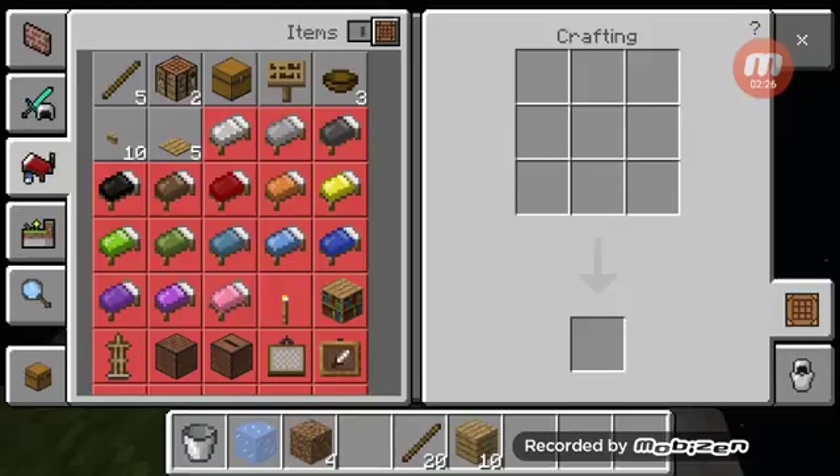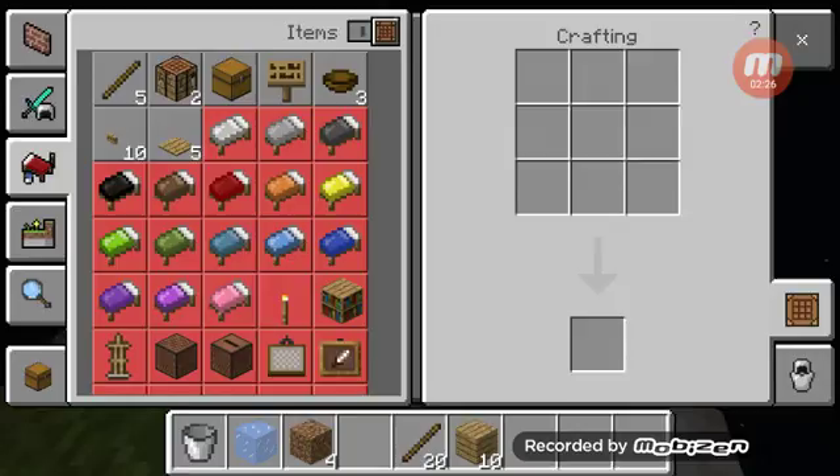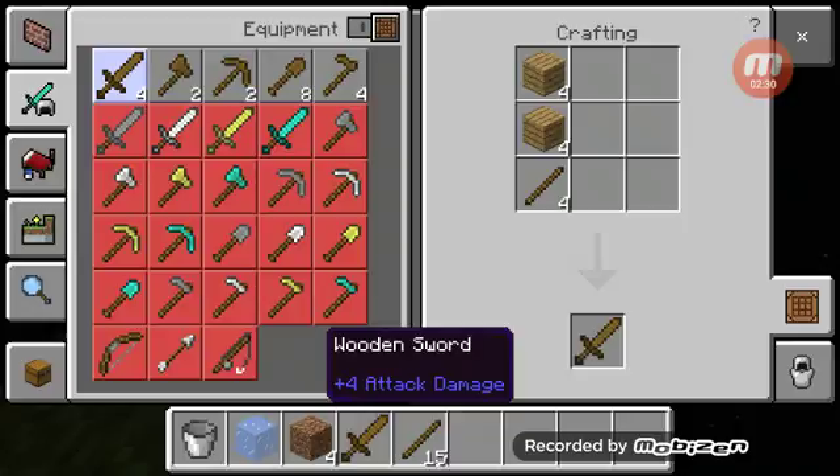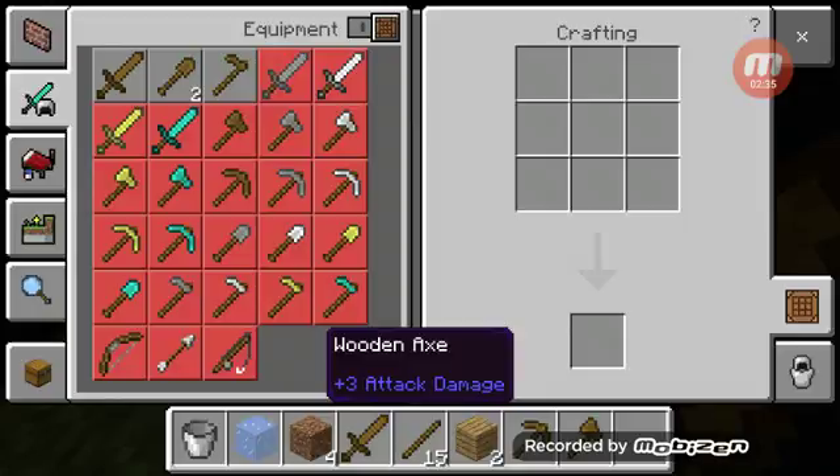I'm going through the back and getting some sticks. Now I got a sword, a pickaxe, and an axe. And the pickaxe can mine cobblestone.